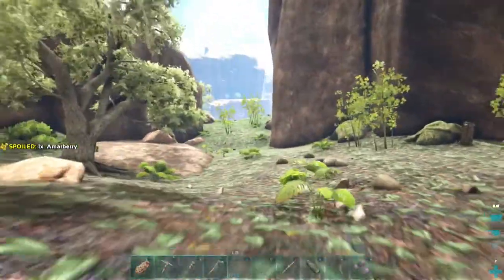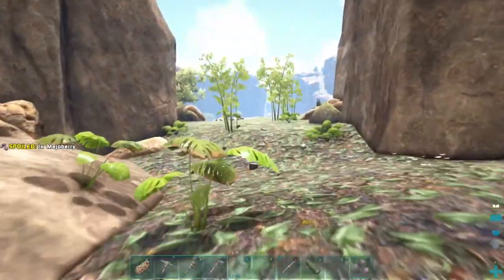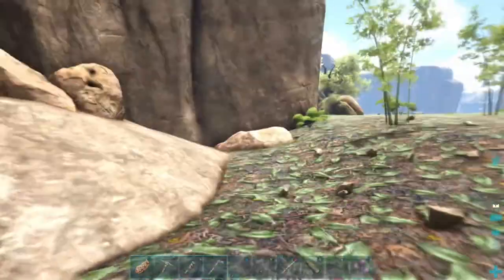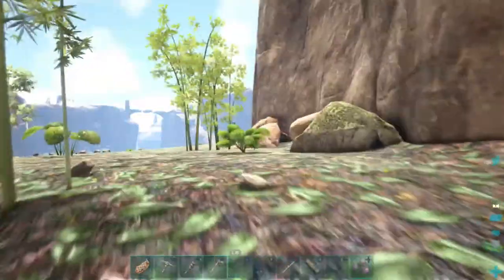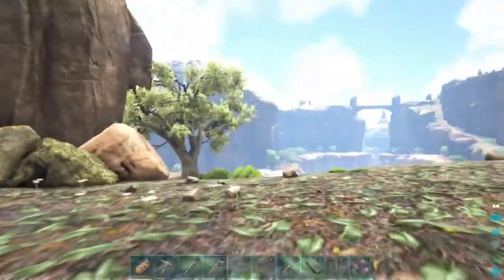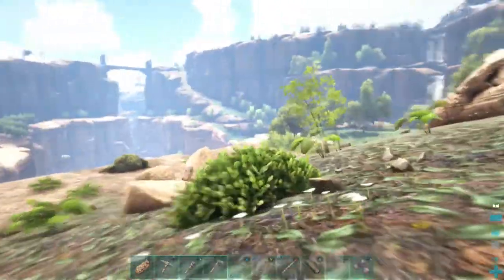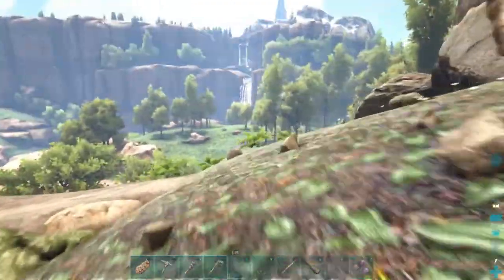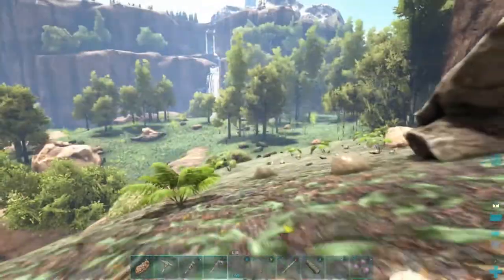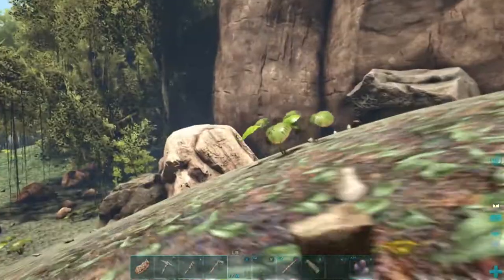At the bottom of the mountain there's a waterfall and lake, and as you can see there are trees, stone, and plants everywhere — you have all kinds of materials. As you go down the pathway you'll run into more metal and obsidian. From everything I've seen, this is the best and safest place to build on the map. It's the flattest I could find, and it has materials. I found other places with more metal, but this is definitely the safest.